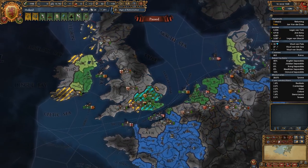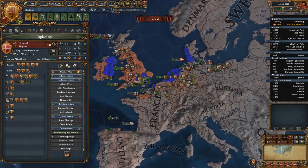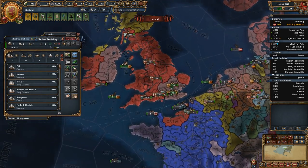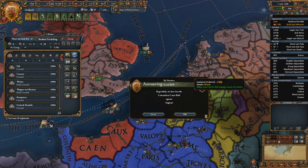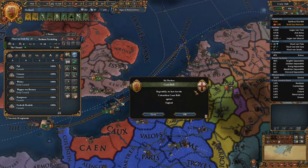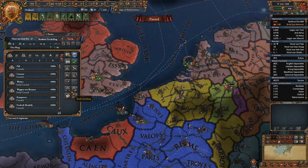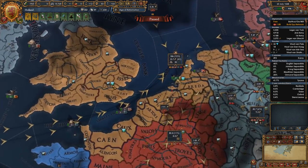Spy network is over the top with them. Let's go ahead and get some spy network built up. Our aggressive expansion is looking a lot better over here in England, so we're well on our way. Let's go ahead and get the army put away over here in Den Hague. We'll detach our cogs, go ahead and mothball them.